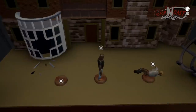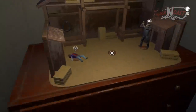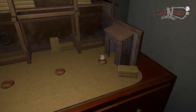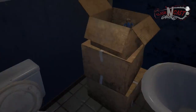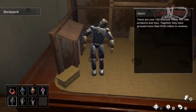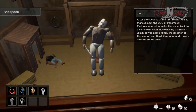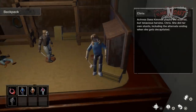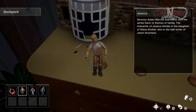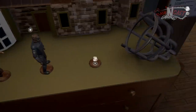Head to the Jason Goes to Hell diorama and grab the figures displayed on it, then head to the basement display room where the Part 3 diorama can be found and grab those figures as well. You'll also need Chris's figure, which can be found in the bathroom with Jenny inside a box. Return to the Part 3 diorama and put the characters in order from left to right: Ally, then Part 3 Jason, then Chris. Then head back to the Jason Goes to Hell diorama and from left to right add Jessica, J9, and then Steven. This will open a drawer beneath the display revealing a patch.